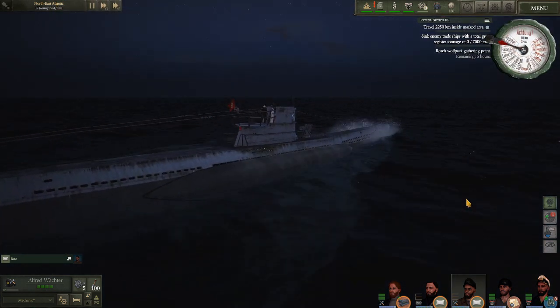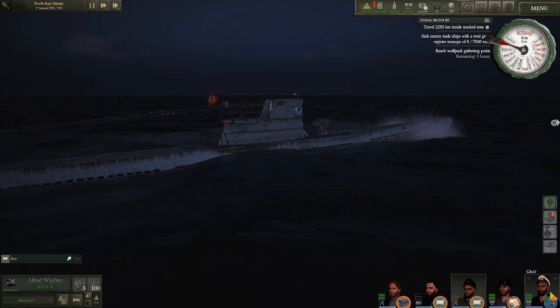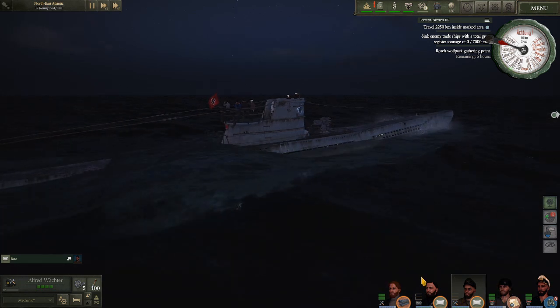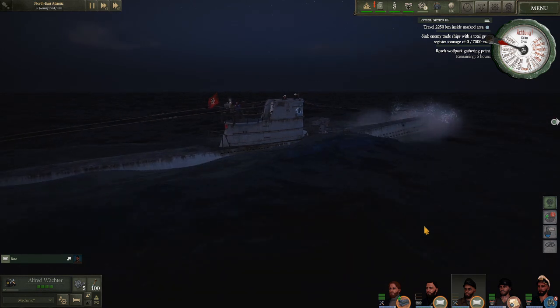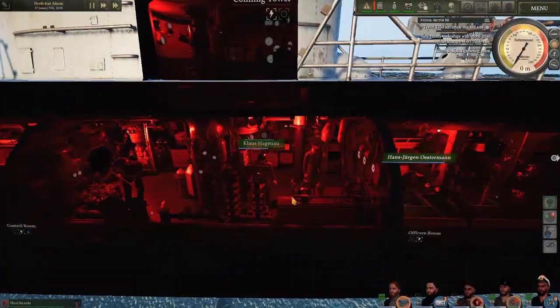7 a.m. on the button, the captain is up and heading for his UZO station. I am liking certain aspects of this — for personnel like my captain who I interact with most, putting him on the UZO at sunrise and taking him off at sunset, having him on this schedule is working out very nicely. We've got something heading directly toward us. I'm going to drop us to decks awash to make our signature a little smaller and alter course to see what we can see.